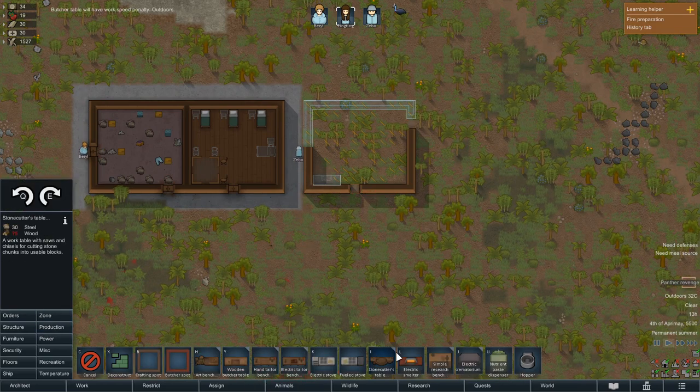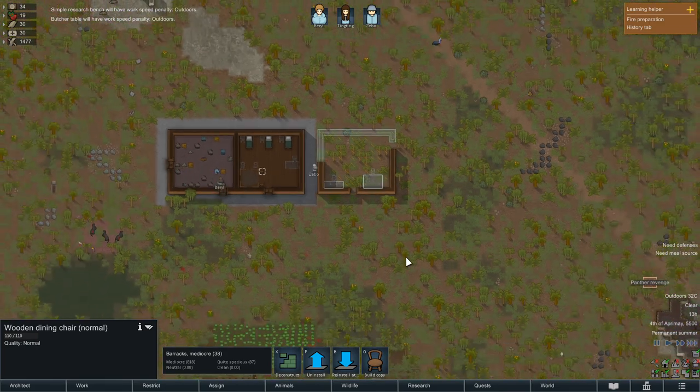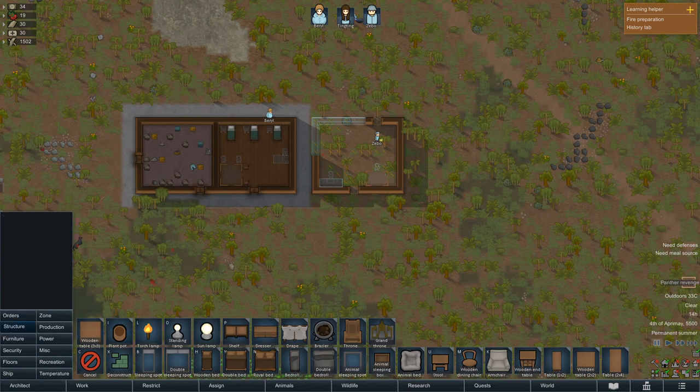Let's build a butcher table and a simple research bench in our laboratory, and two chairs. Now we speed everything up a little bit. The butcher table is not for the meat, because as you know I won't be able to cook all this meat unless...